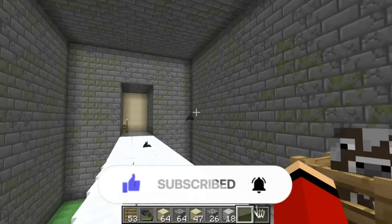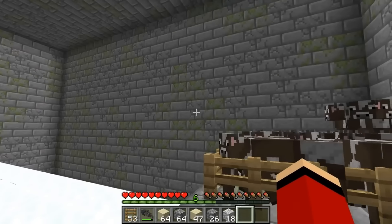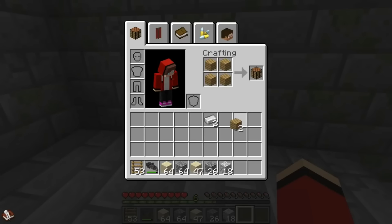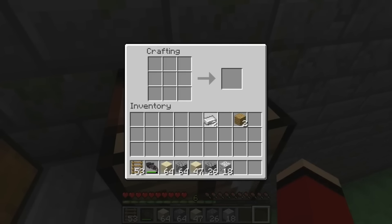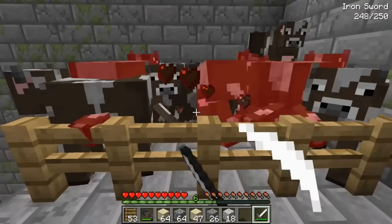I think I figured it out - these are powder snow blocks. Powder snow blocks are too fluffy to stand on normally. Maybe there's another way - it might have something to do with the cows. There's a chest - inside are some iron ingots and a few wooden planks. I'll use the wooden planks to make a crafting table. I need to craft an iron sword to get resources from the cows. I'm really sorry cows, but I have to save Mikey!